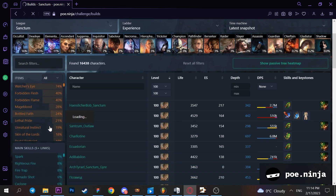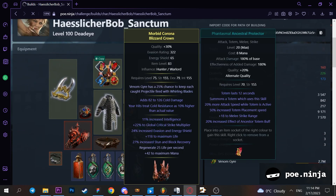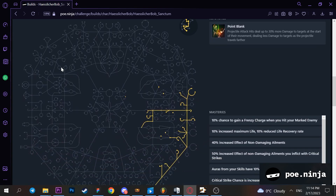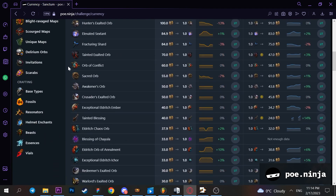This website is insane because there is tons of information about everything in PoE. You can check popular builds in the current league and see all the items people have for their characters, their passive tree, and stats. Also on this site you can check beast prices and other useful information.